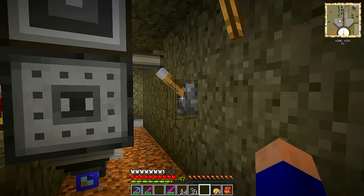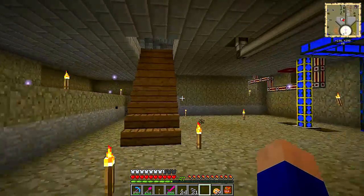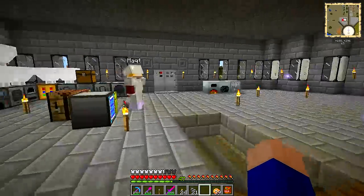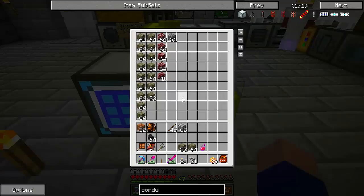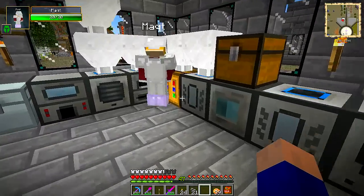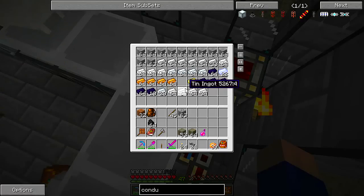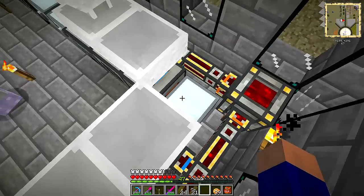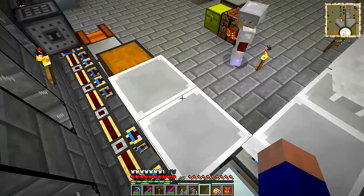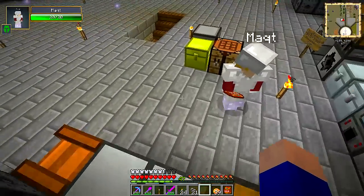There's a chest up here with a ton of ingots in it that's just sitting there — everything that was pulverized in the past. That's the pulverizer smelting output. I can go ahead and import all that automatically.